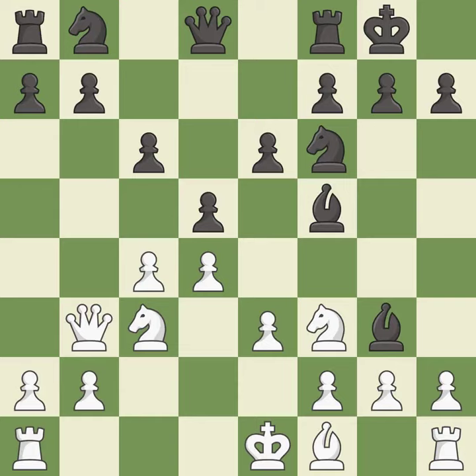This forces the opponent to double their pawns, which weakens their pawn structure. It is best. This ignores a better way to defend a pawn that was under attack — it is an inaccuracy.